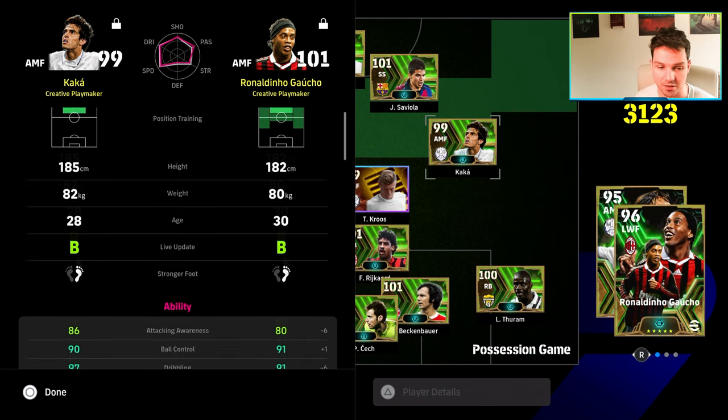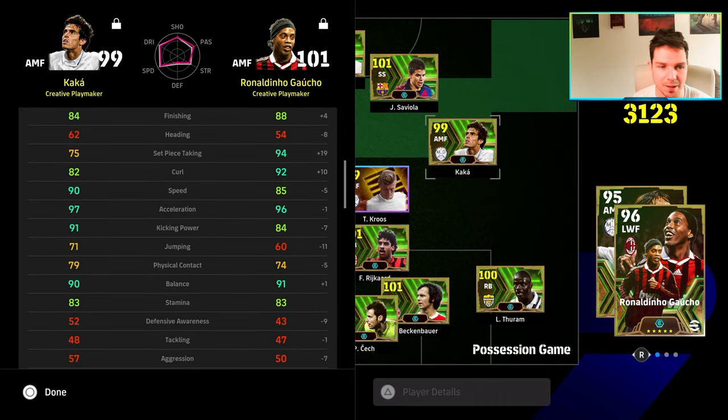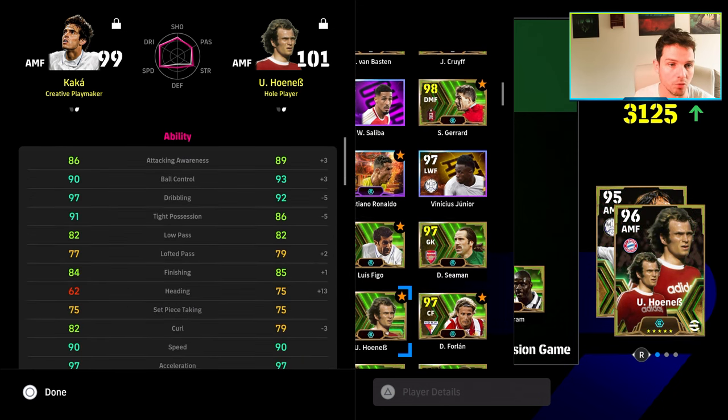Now for comparisons — this is how he compares to Ronaldinho, and we'll also look at Bellingham with a free version at the end. You can see the comparison: tight possession, dribbling, and ball control are very similar to Ronaldinho. Ronaldinho has 94 set piece taken, 96 acceleration, and 85 speed — Caca is going to be trumping him on that.